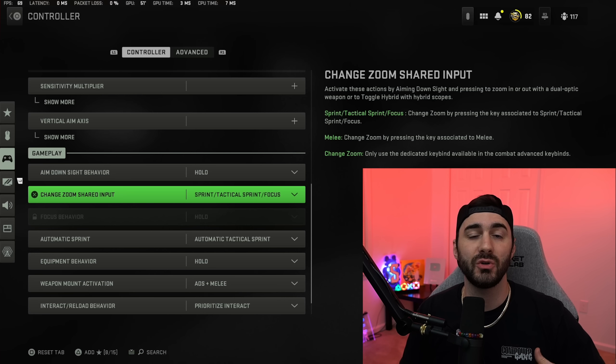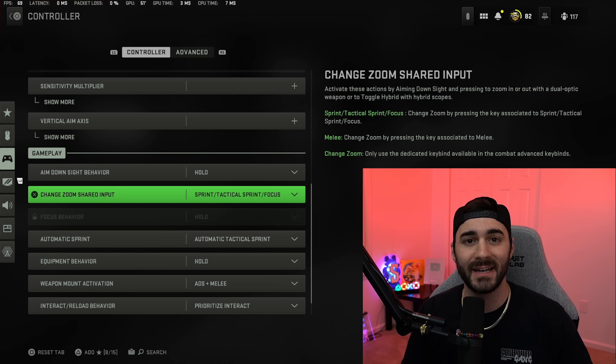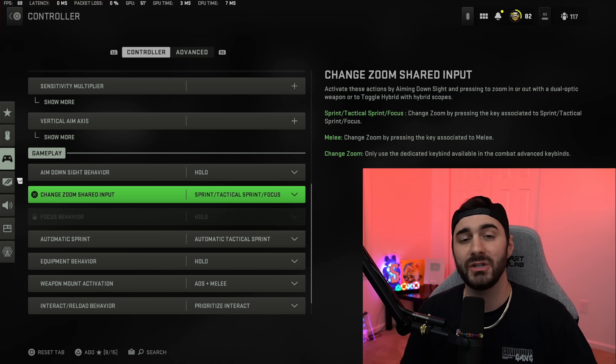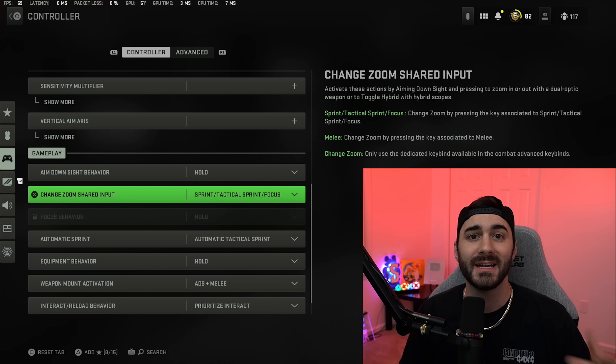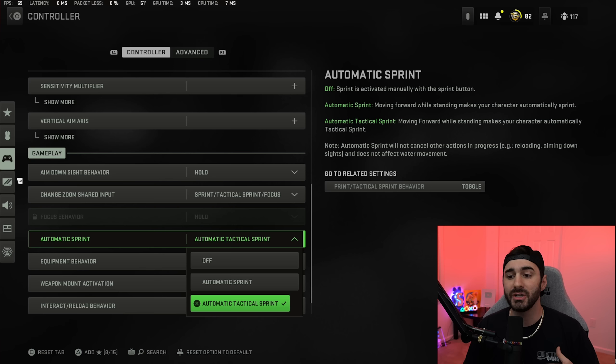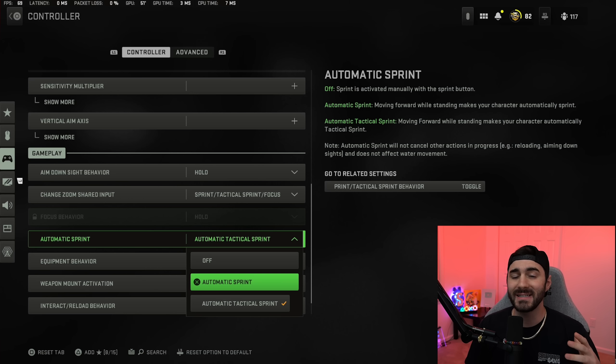For change zoom shared input, I'm playing on sprint, tactical sprint, and focus. Basically when you're using a dual zoom optic, this is the default Call of Duty setting — you just zoom in with your left stick by pressing on it, just like in previous games. You can also change it to melee using the circle button, but I highly recommend leaving that on default.